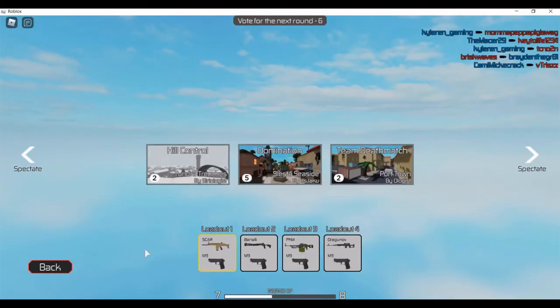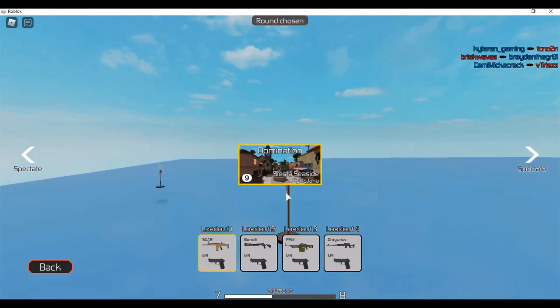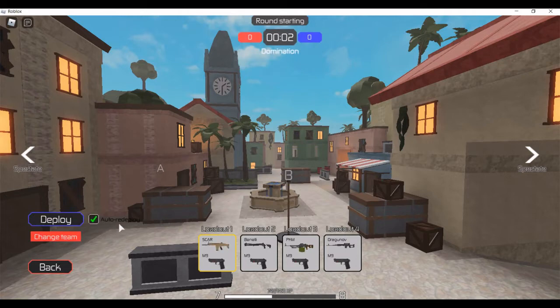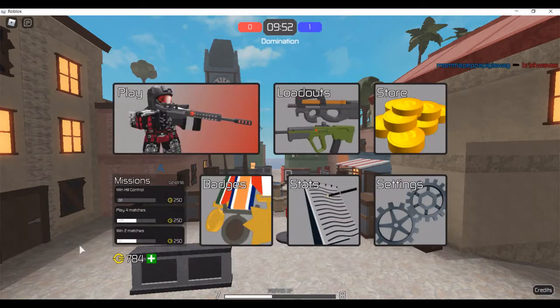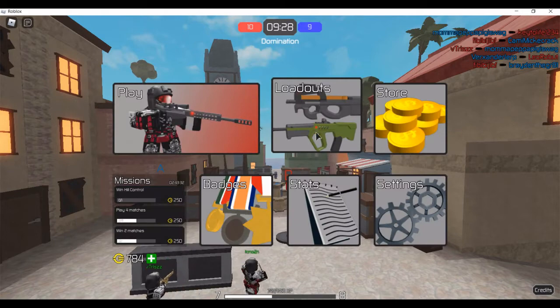Another tip is to have auto-deploy turned on. As you can see right here, there's a check mark next to auto-deploy — always keep that on. If you don't, every time you die it'll bring you back to the menu and you'll have to deploy manually, which is annoying. Also, if you want to buy a new gun, go to the main menu, click on Loadout, and it shows how much money you have. You earn money by killing people, winning games, and ranking up. You can buy primary or secondary guns and change your loadouts from there.